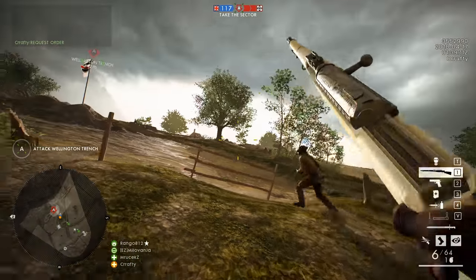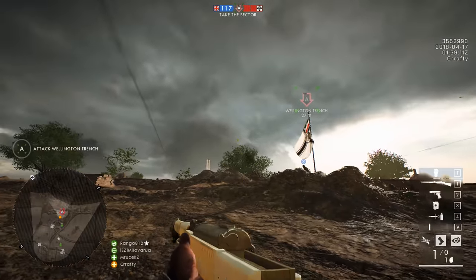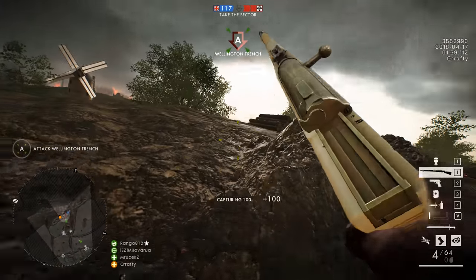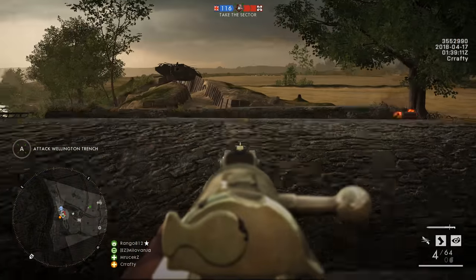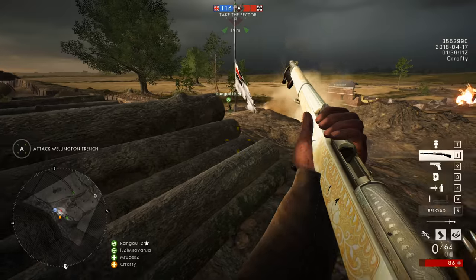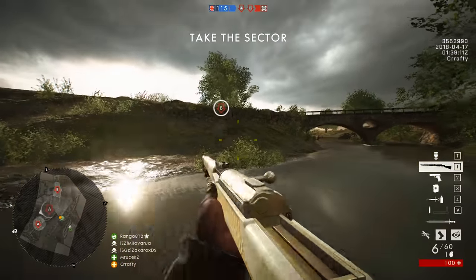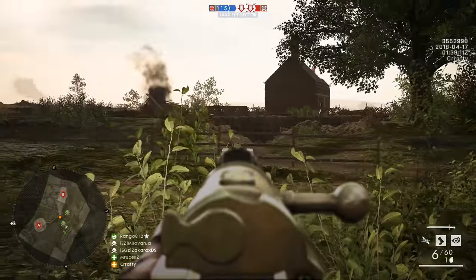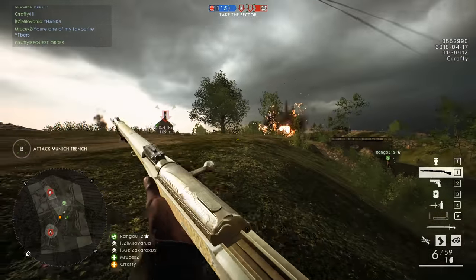Today we're gonna be taking a look at the brand new CTE update that I've also made a video about yesterday explaining the new operations, but today we will take a look at the two new weapon adjustments to weapons which are already present in the game but got some improvements implemented. Those weapons are the General Liu Rifle from the In the Name of the Tsar DLC and the M1903 Experimental from vanilla Battlefield 1. And also, as a bonus, I'll show you the brand new Grenade Launcher, which is only available in CTE and will not be available outside of it, but it is a pretty interesting thing.